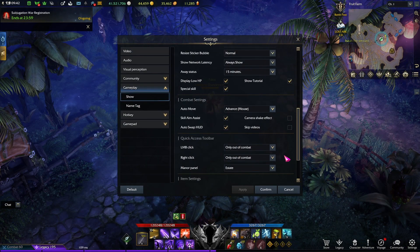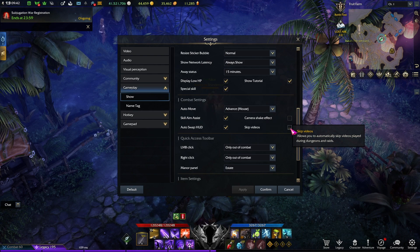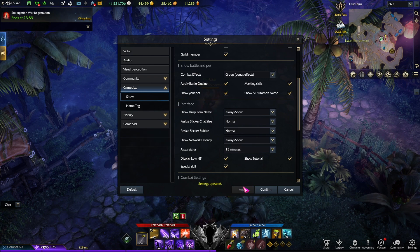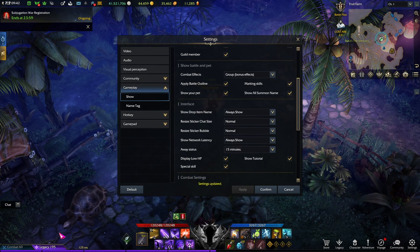If you don't want to press escape for literally every cutscene, you can enable a setting to do it for you. You can also set it to always show your ping in-game — once you do that, it'll be visible right next to your account level.